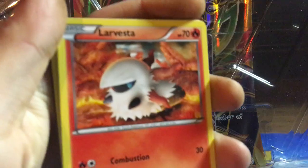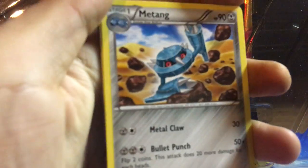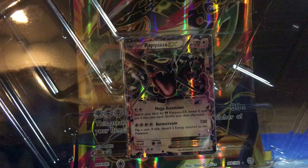Our next pack of Ancient Origins starts off with Spinarak, Wooper, Porygon, Larvesta, Golett. Ace Trainer is the Reverse Holo, Volcarona is the Holo Rare, Metan, Energy Recycler, and Whimsicott. Nothing too great so far.